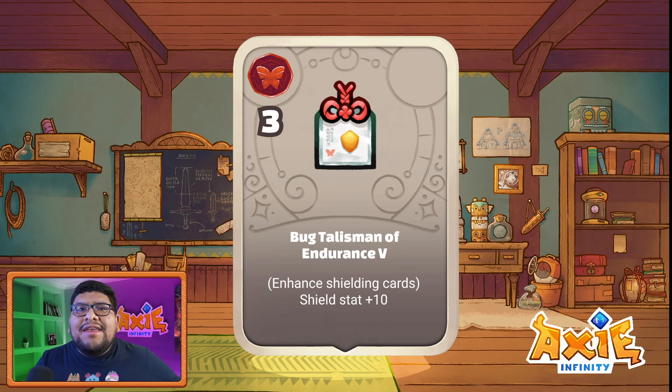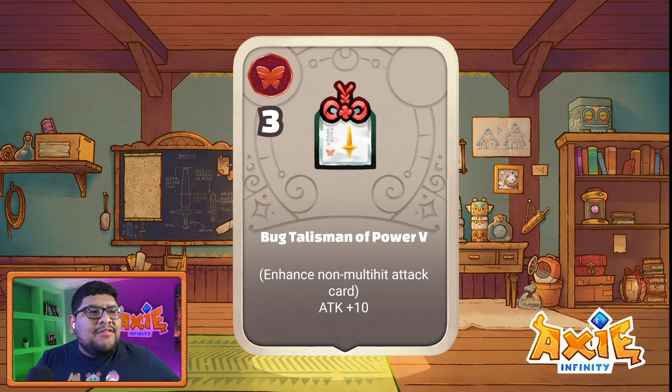Next is Bug Talisman of Power 5 — similar to the defensive one but offensive. It's three potential points, attack plus six, enhanced non-multi-hit attack. So you can't use anything like tri-spikes or twin tail that have multiple attacks; it has to be a single attack and it has to be a bug card. Attack plus 10 — pretty solid stat, actually pretty good for that one.